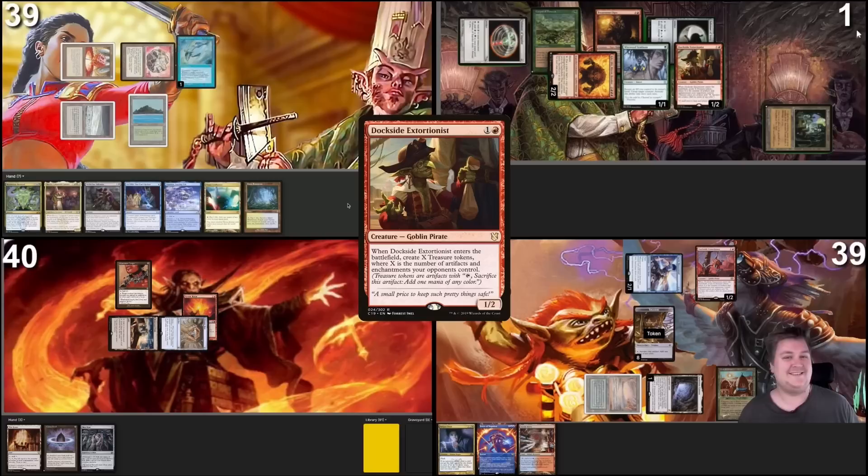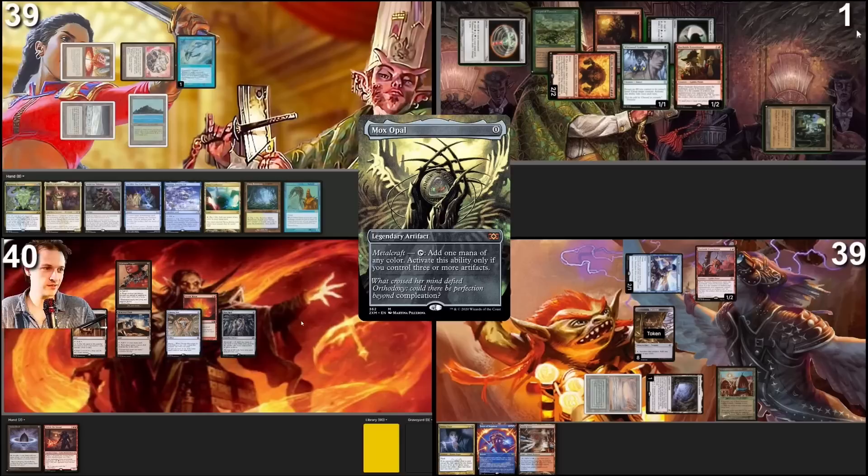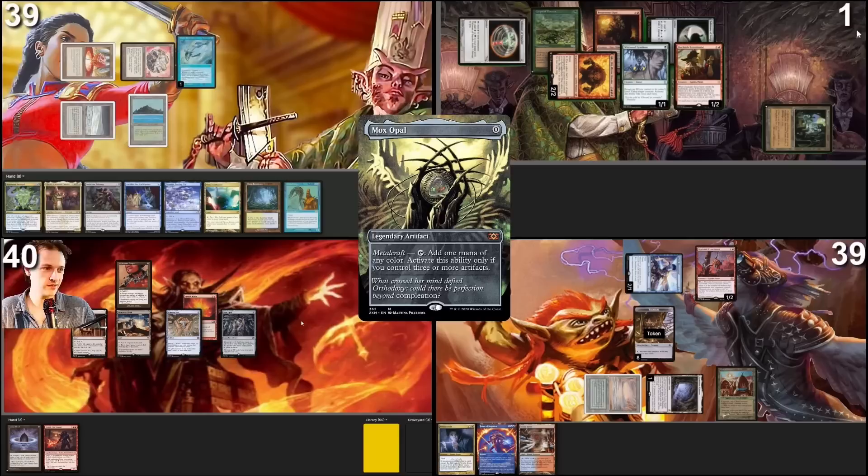I'll make one, two, three, four, five, six, seven, eight treasures. I'll pass. War Room. I'll play this Mox Opal — I don't think I care about the fish drawing cards anymore. Now we have exactly five mana for my magical commander. Turn two Plarg, and then I pass the turn.